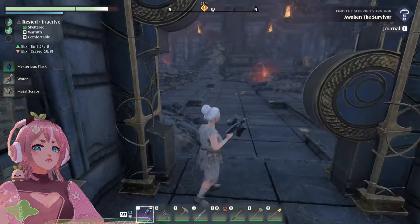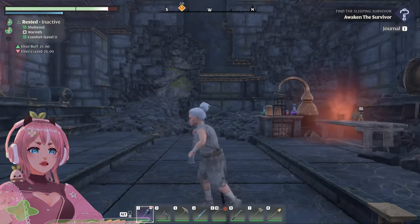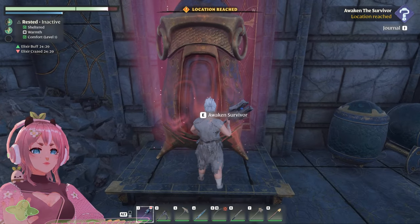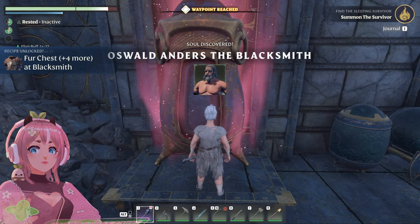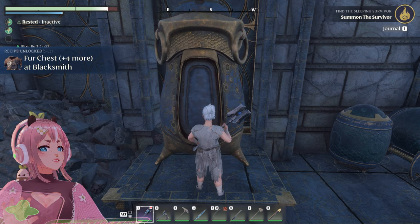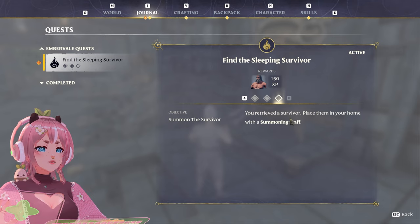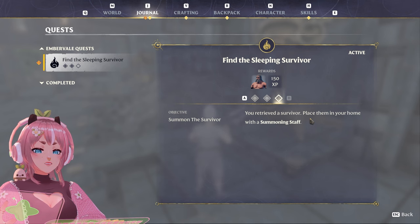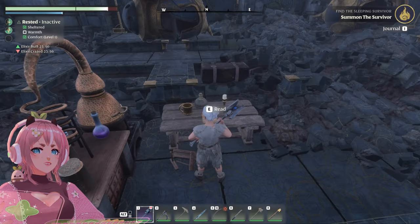That's done. Is that all? Hello? Alright. Am I able to wake him? Fur chest. Recipe unlock. Summon the survivor — in here? You retrieved a survivor. Place them in your home with the summoning staff. With the summoning staff. I guess I got a recipe.